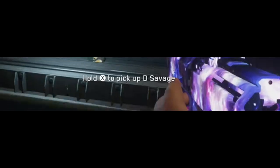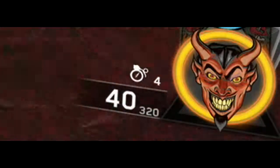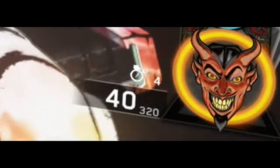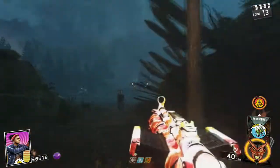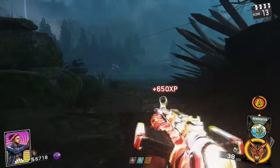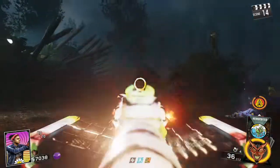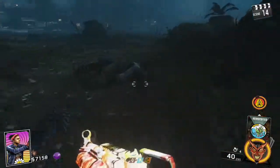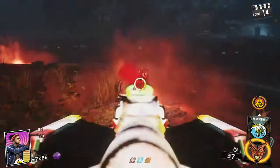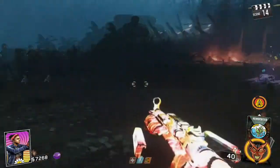When you Pack-a-Punch this gun you get the D Savage, and you get 40 again in your mag and 320 in your reserves. It pretty much is exactly the same thing — it just deals more damage. The camera in the Redwoods actually makes the gun brighten up. It still looks hideous the way the gun looks — that's just my personal opinion. I really do not like this gun because it looks terrible.